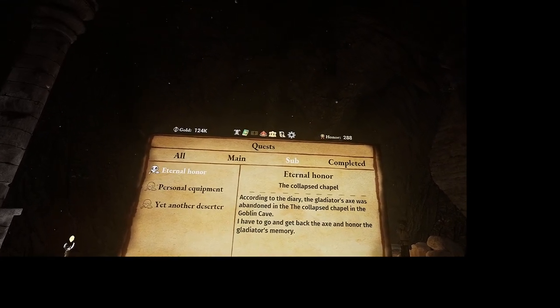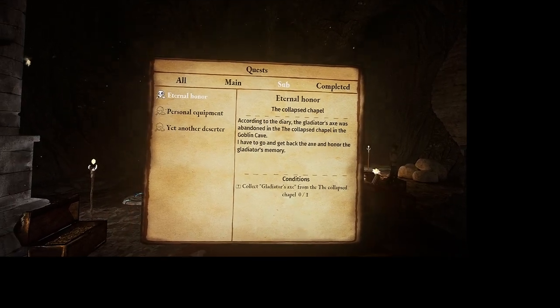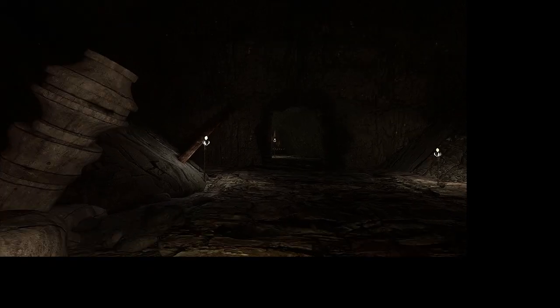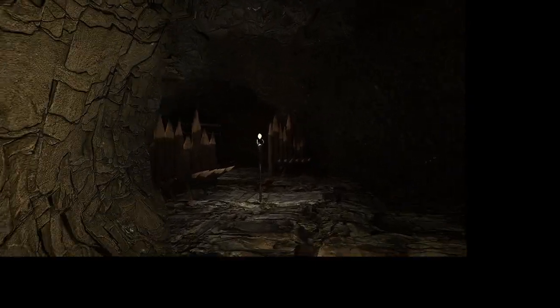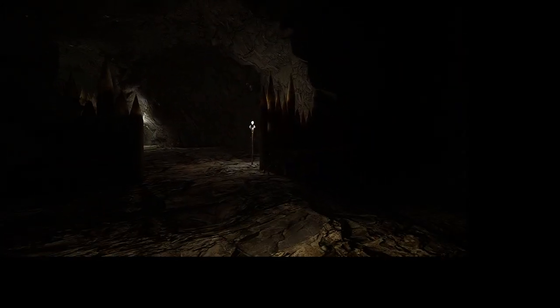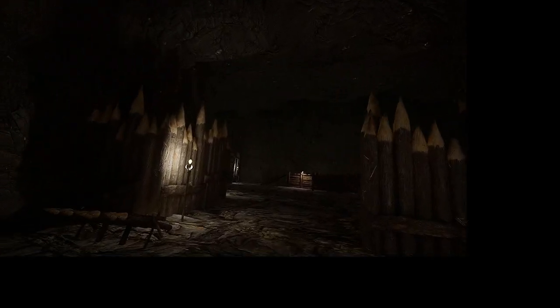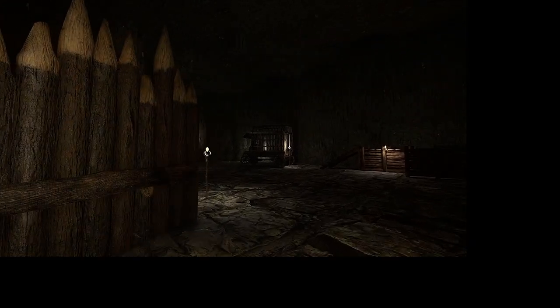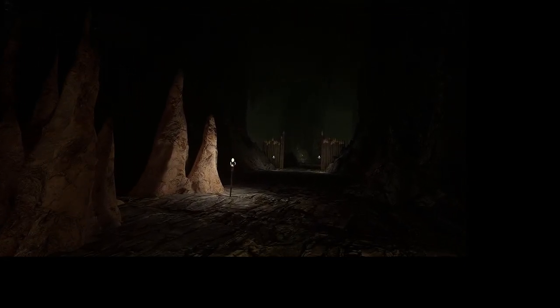Hello, AVO here. Just thought I'd make a quick video on where to find the gladiator's axe inside the collapsed chapel. All we're gonna do is just stick to the right. What you're looking for are those tents right there. Inside one of them is gonna be the axe you're looking for.